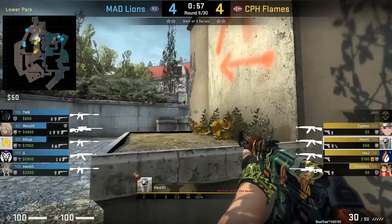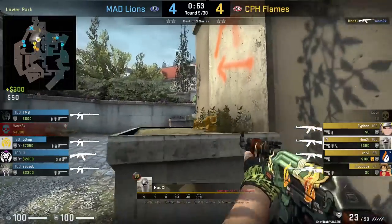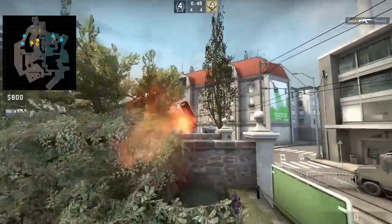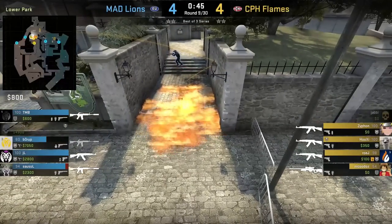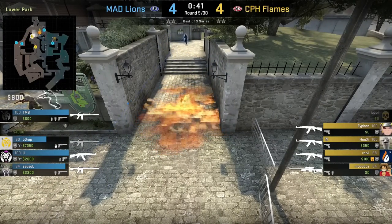Following the kill into Waro, Hooks mollies long from behind followers: aims between the antennas then left click throw. His molly does cover the corner position even though it doesn't appear so. He mollies it because Copenhagen don't have anyone long to clear it, taking away a potential crossfire as Flames enter site — and on the minimap you can see it was a good molly because Mad Lines had two more players long.